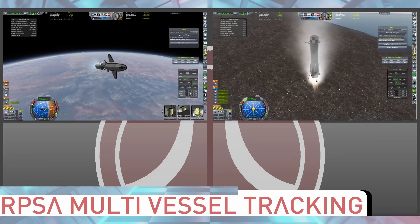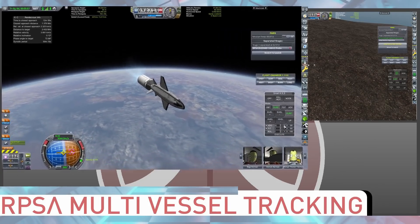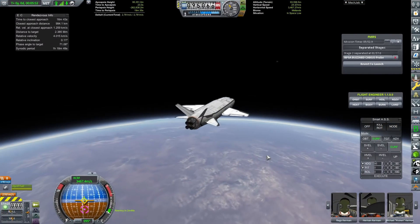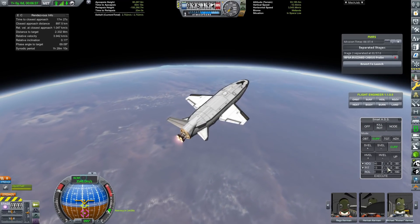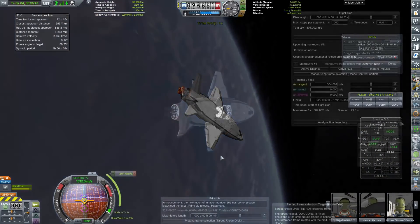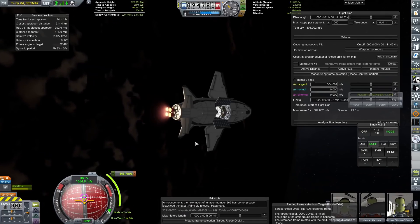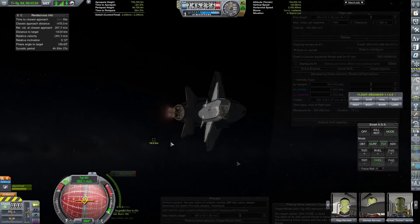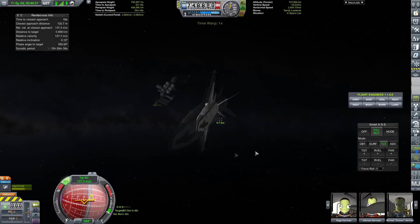We are going to attempt to land a booster yet again. Unfortunately, we had a bit of a spin on this, which was a bit weird. We ran out of fuel maybe five meters from the surface of Kerbin, which is never ever good. We landed a little bit hard — the landing legs were able to take the brunt of the damage, but because we landed too hard, it tipped over yet again. I seem to be having all kinds of problems keeping my boosters upright when I land them. Probably more often than not they tip over, so maybe that's a design flaw that I need to look into and fix.